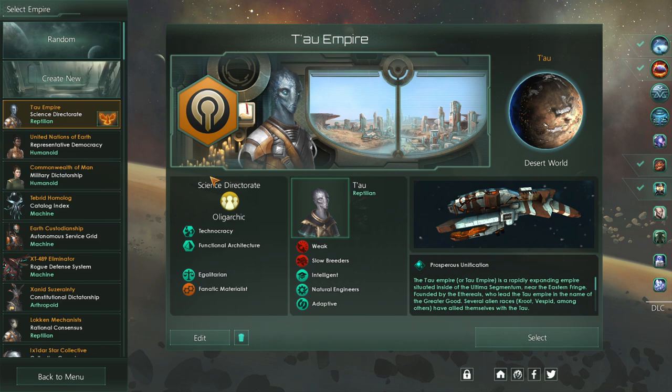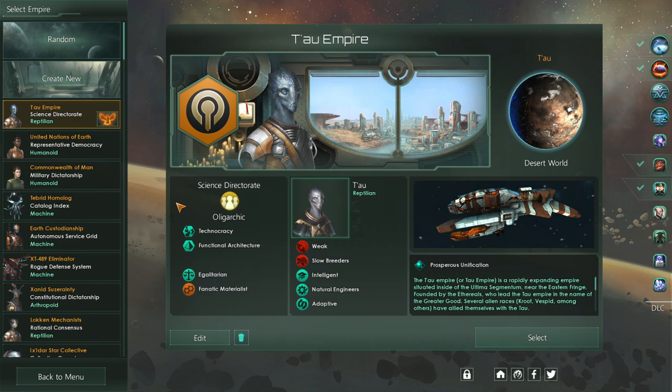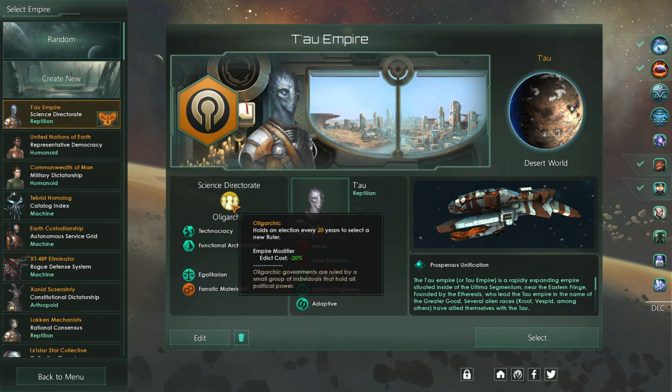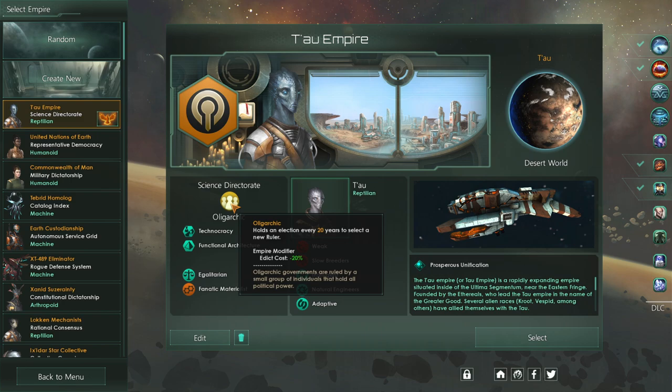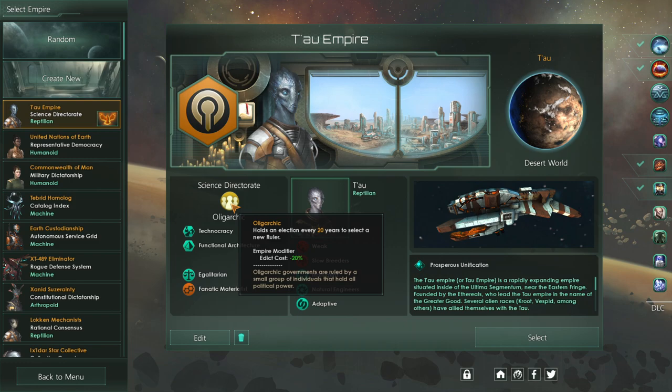Let me go over the overview of the Tau Empire I've created. This is not based off of anyone else's setup for the Tau, and sure, everyone's opinions may vary on how it should be. I've only put an hour into this game so I have no idea what I'm doing — I'm just going to try and loosely base the race off of one of my favorite factions in Warhammer 40,000. This only takes place in year 2,200. So: oligarchic, which means every 20 years we hold an election, but this also means we're controlled by a small group of individuals. The populace does not vote on who becomes the leader — it's a very small focused group that votes in a leader every 20 years. This is a little bit different than democratic, which is every 10 years where the entire populace votes. The leader is this guy right here, who is a supreme ethereal.